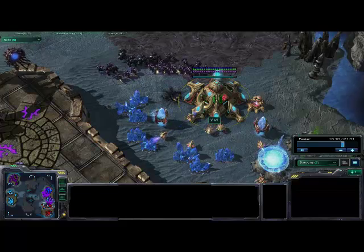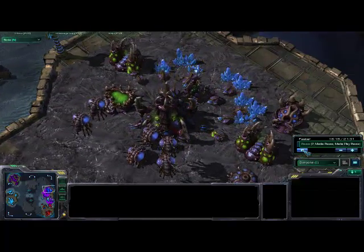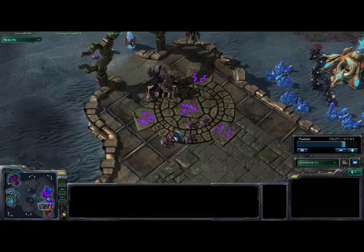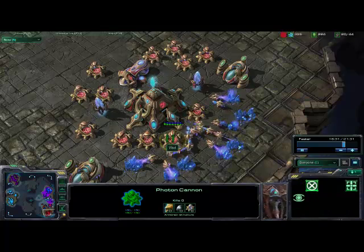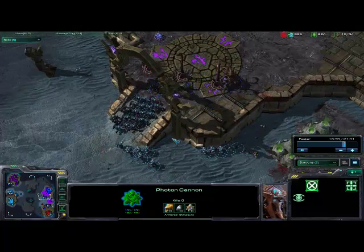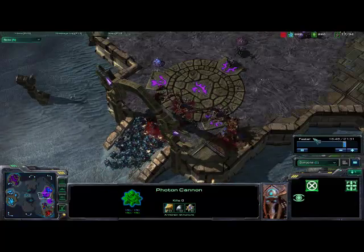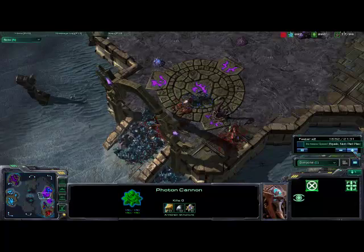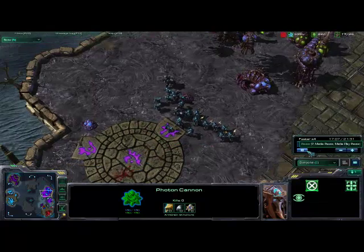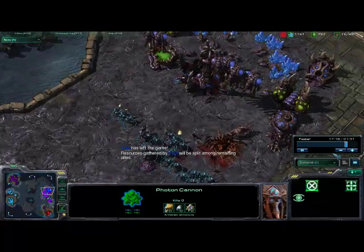From this point on it's basically just a downward struggle for the enemy team. They're just not able to handle this many units and they know it — you can tell because they're sitting walled in their base, desperate, without even a prayer, just hoping these units somehow aren't going to destroy them. At this point the Zerg player pretty much drops out — he knows he's been steamrolled and he's just like whatever.